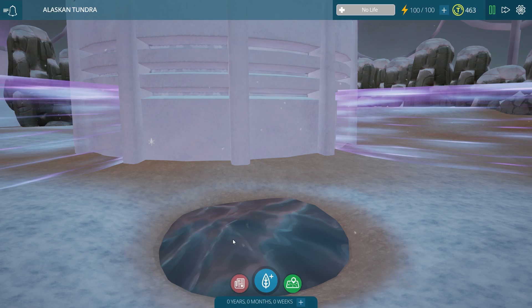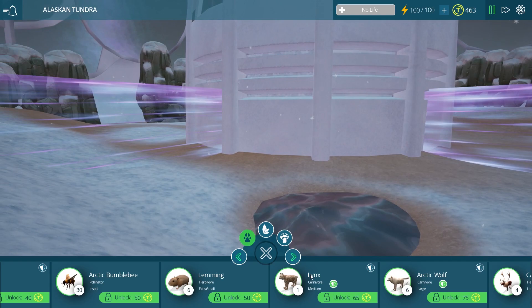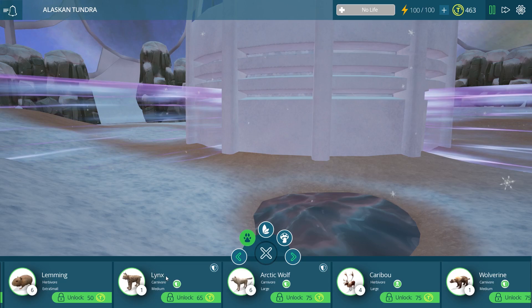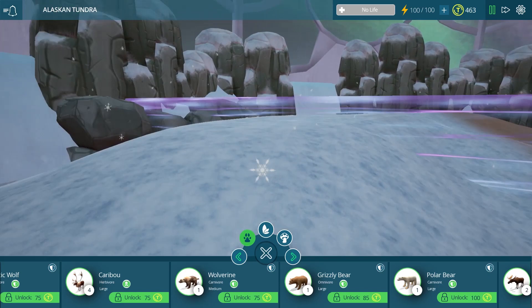There are supposedly 23 new species that we have to take a look at in this biome. We have a whole bunch of brand new animals: arctic hares, little arctic bumblebees, a lynx just like our lynx mother in meadow and the shelter series, arctic wolves, caribou, even a wolverine and a grizzly bear, and a moose and a polar bear too — that is going to be so much fun.